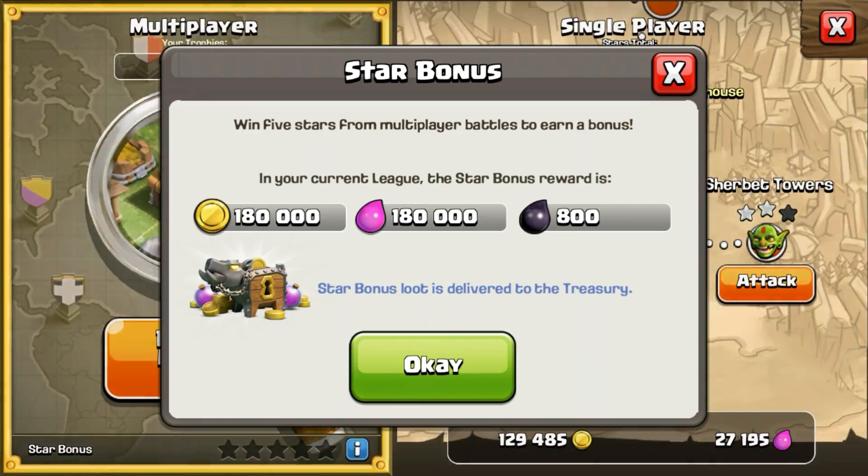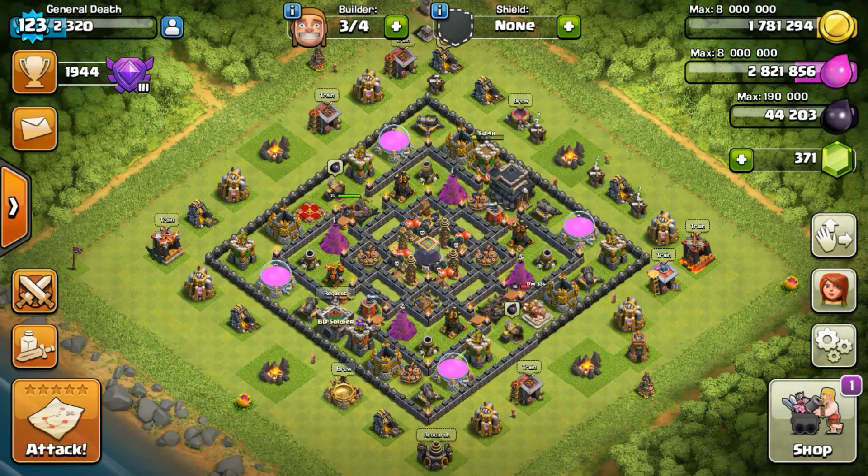We got around 8,000 dark elixirs in just four attacks. I don't have enough time for the last attack because the video has been too long. But if we go for the fifth attack it would be near to 10,000.